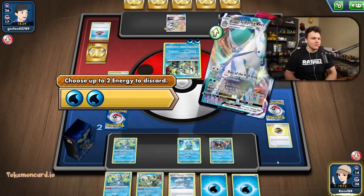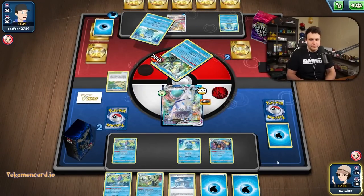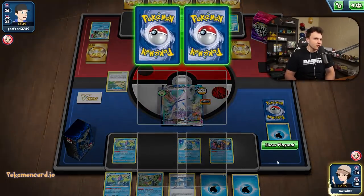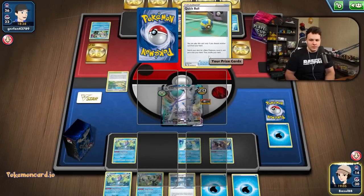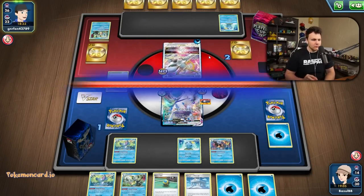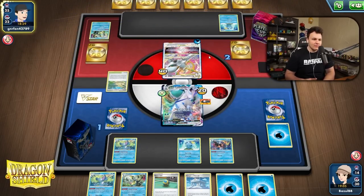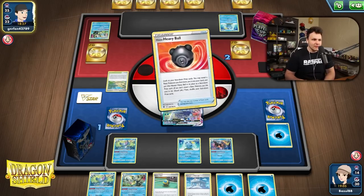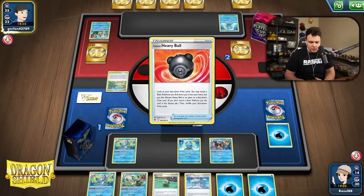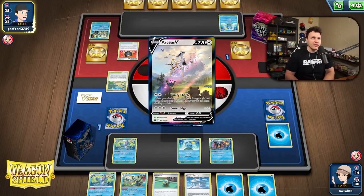I'll just Max Lance this and hold the hand. I should have played Temple of Sinnoh — that was a misplay not playing it. Could play a one-of Raihan — obviously I can play all those things, it's just whether I want to. One-of Raihan could actually be good. I don't know if it's better than a Melanie, but we could play four Melanie and a Raihan.